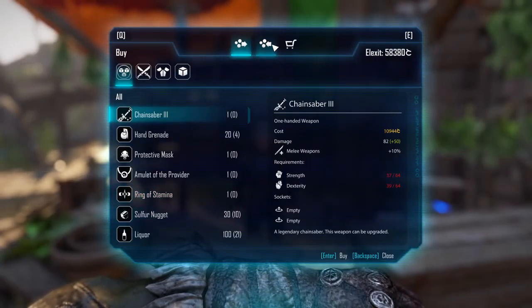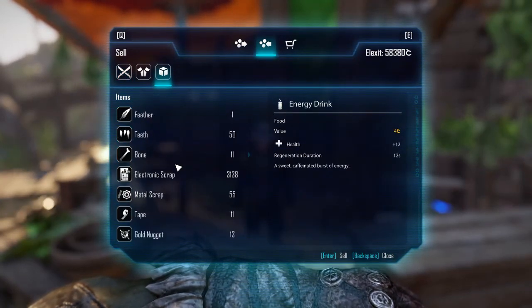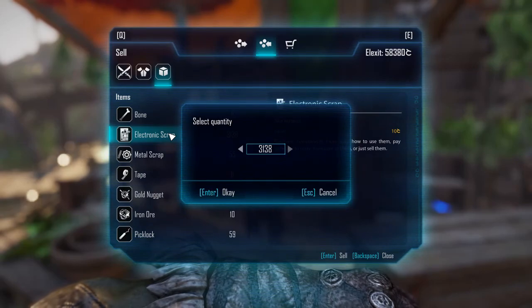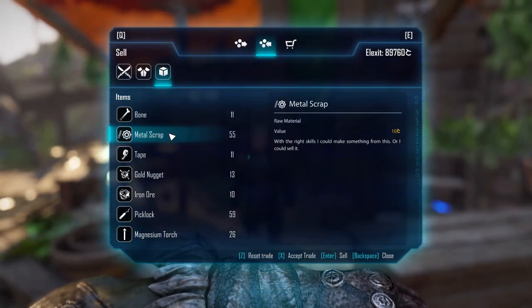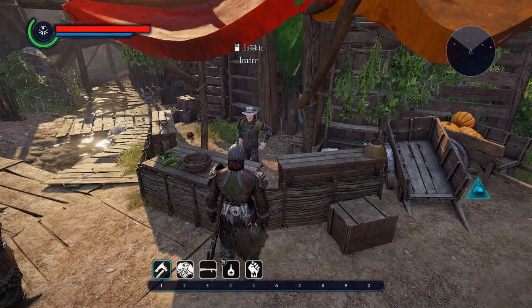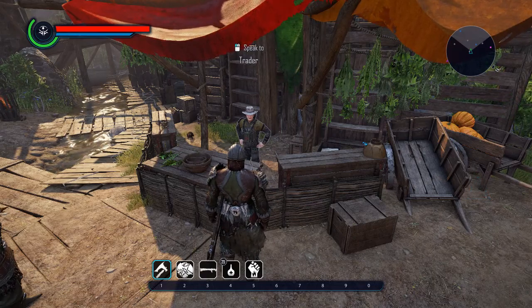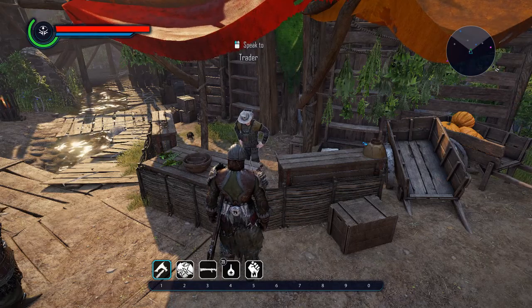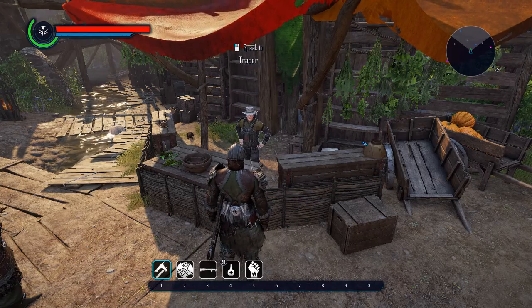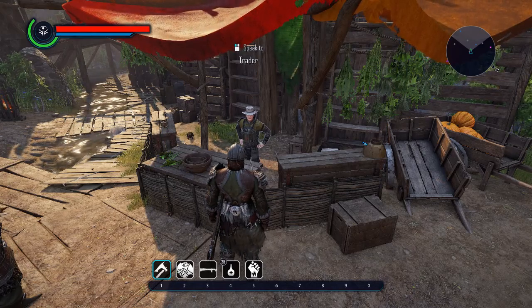We're going to go back to him and this time go to sell, and sell the electronic scrap we just bought. Here's the trick: when you sell it, you sell it for one Elixit more than you bought it for. So you will always make one Elixit per scrap profit on any electronic scrap you buy from this vendor specifically.